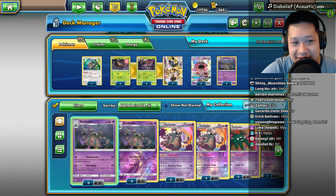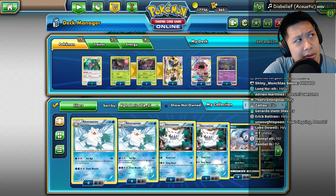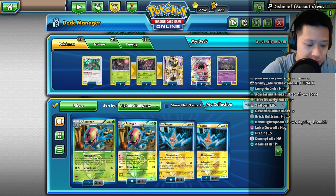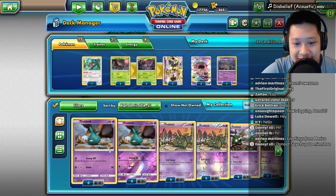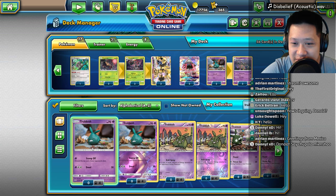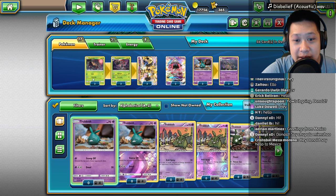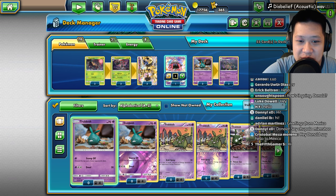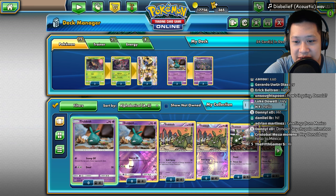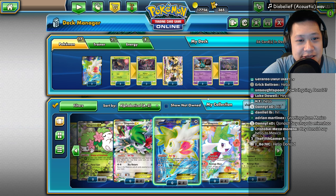It's good to be on this side once in a while. What do you evolve from Garbodor? Trubbish. I like the one with Stomp Off. This spray is okay too, but Stomp Off has helped me with a clutch win. So I'm going to go ahead and add those in there. That's pretty good. I think I'm going to go for some speedy Shaman builds. We're going to go ahead and put at least two Shamans in.